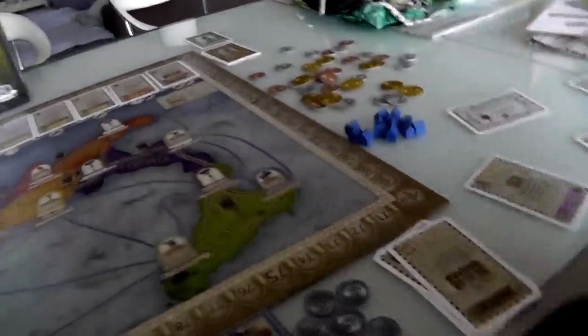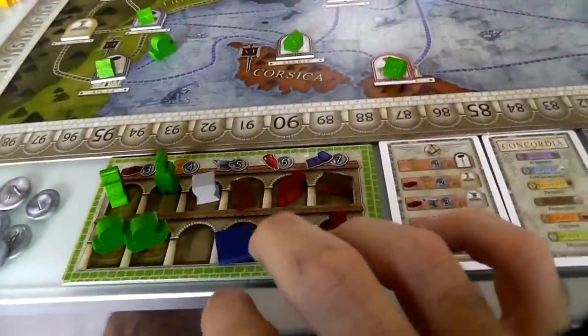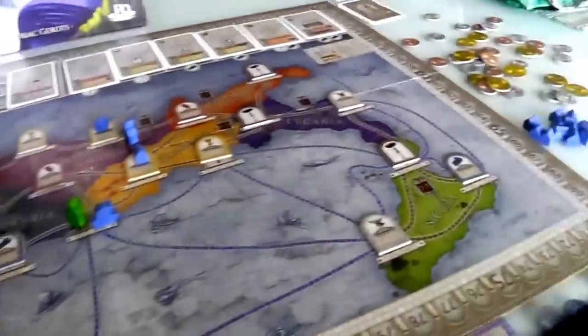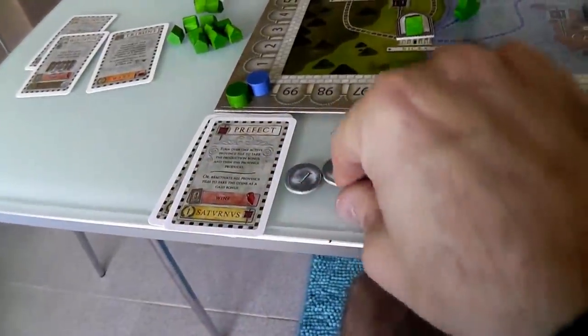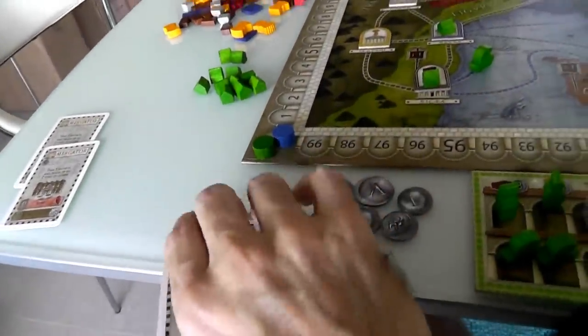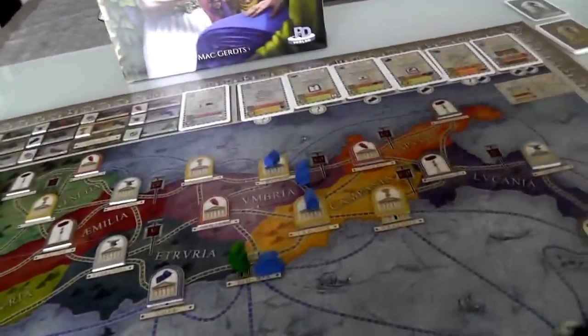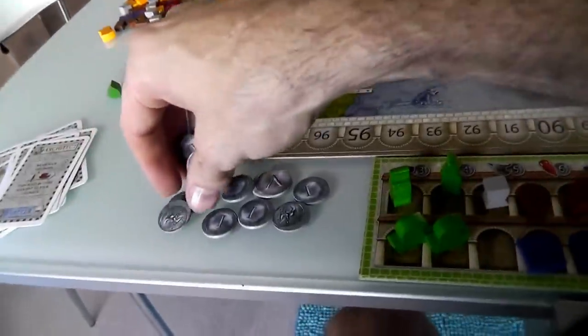Interestingly, she could have waited and done a Prefect to get a bunch of money, then done the Merchant, and she would have had enough. But was there enough time? Because I have to reset my deck to get my Senator card out before I can buy anything. So if she'd waited, I would have reset, she would have done the Merchant, I would have bought - so it wouldn't have been enough time anyway. My turn - I'm going to Tribune again to get my Senator card back. I get some money - seven cards, so three minus seven is four, giving me four bucks bonus.